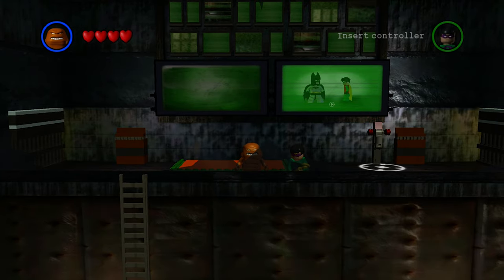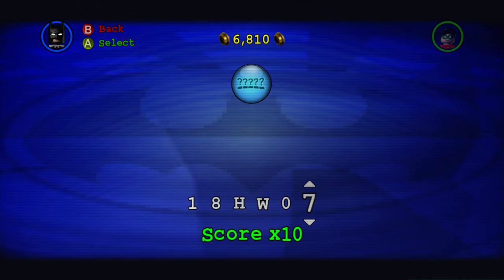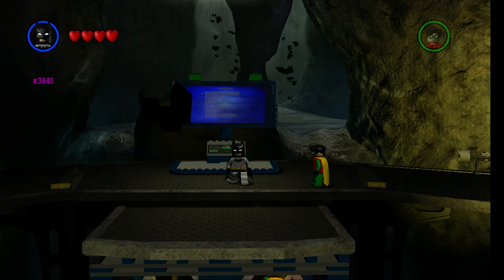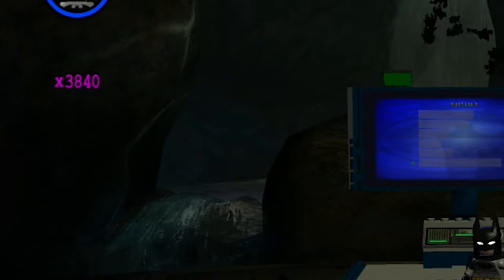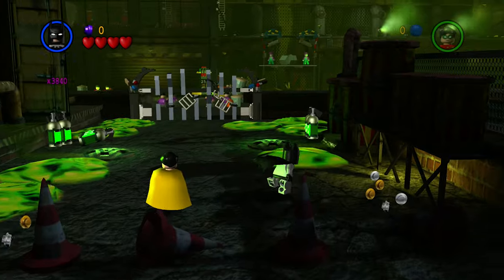We'll start off by entering stud multiplier codes 2, 4, 6, 8, and 10. What's really cool with these 5 power ups is that they actually stack, meaning that for every 1 stud collected its value will be multiplied by a whopping 3,840. Not only is this super helpful when it comes to farming, but it will also have us maxing out stud counters in a matter of seconds.